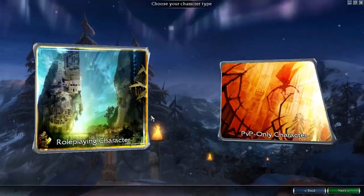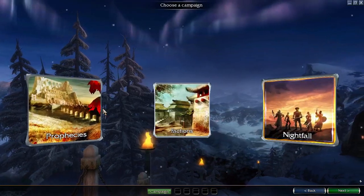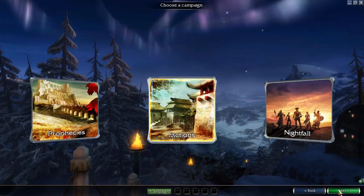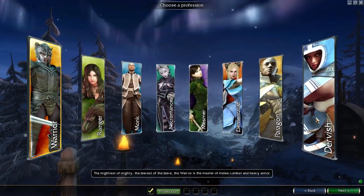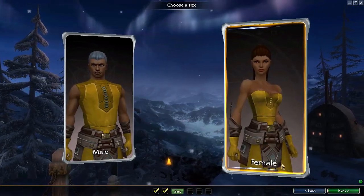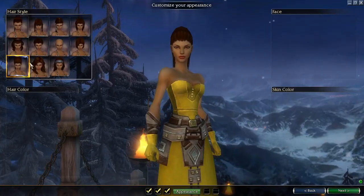Okay, so let's create a new character. Roleplaying, yes please. We'll go for Factions... actually, let's go Nightfall and run backwards, I guess. We'll make a Dervish, because that was one of the characters in Nightfall.